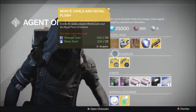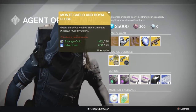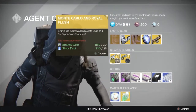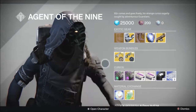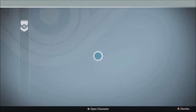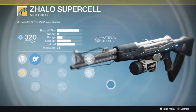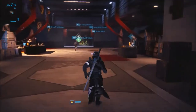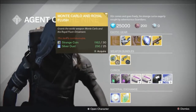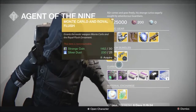These are new things he has with Age of Triumph: weapon bundles. They're very expensive — 30 strange coins and 25 silver dust each. What you get is an exotic weapon and an ornament, like a Monte Carlo or a Zhalo Supercell with the Shock Hazard ornament. They're non-returnable and you can't inspect them. I recommend going over to the weapon kiosk, inspecting the weapon, and applying the ornament in preview before buying, so you know what you're getting before spending all those coins and silver dust. He's really close to the kiosk, so it's easy.